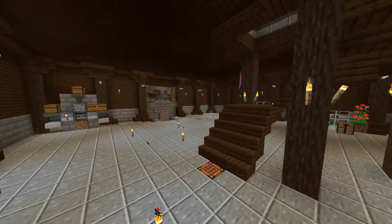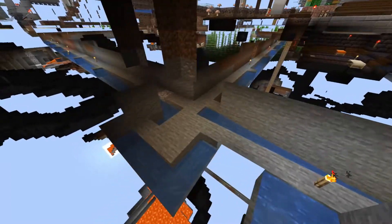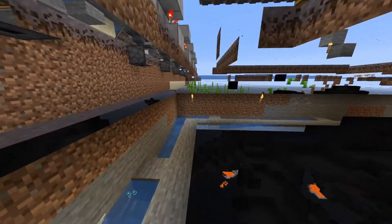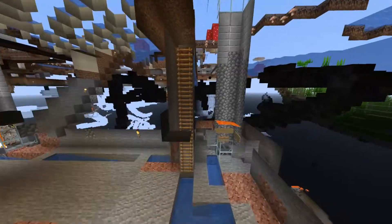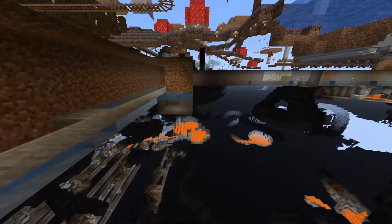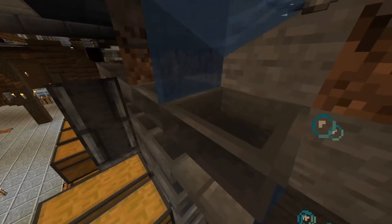We start off in the room under our base, and we made a sorting system here for all our different farms. We have a huge water and packed ice system under our base that connects most of the farms — we didn't do all of them yet but we're gonna do that shortly. The sugarcane farm isn't hooked up yet. The iron farm has tubes and bubble elevators going through the ice tunnels all the way back to the storage system, and I think the skeleton farm and the wood and cobble farms are also hooked up. It goes through the ice into a bubble elevator into the sorting system — just a standard sorting system.